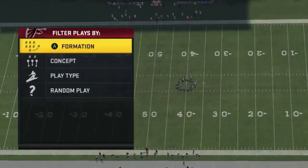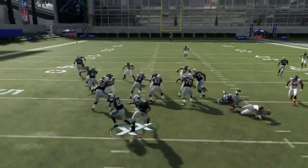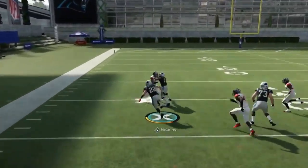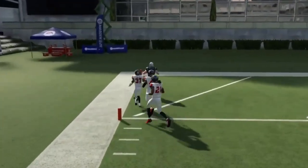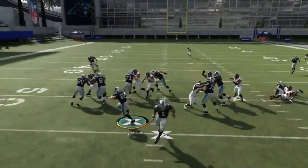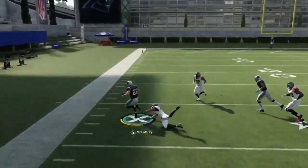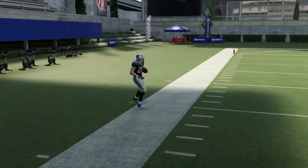Next up, we got the halfback stretch. Another really good run play from this formation. There's just really wide blocking as I make two guys miss — two guys miss with a nasty juke from Christian McCaffrey. This guy is amazing. This is just a really top-notch run formation.